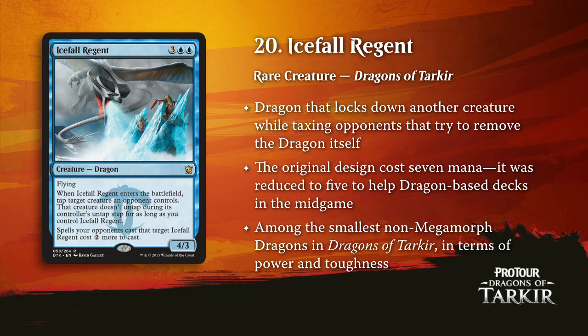There are going to be a lot of dragons this weekend, a lot of dragons in this top 20 list, and a lot of dragons in the feature match area. Icefall Regent is obviously very good — 4/3 flying is nice, it's just five mana, a little bit cheaper than some of the other dragons. Just being able to lock down an opponent's creature and mess with their ability to get your dragon off the table is a powerful place to be in this format.